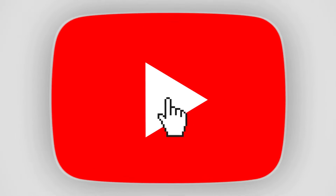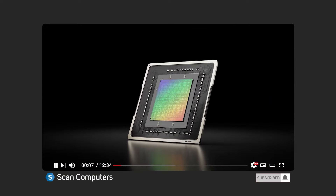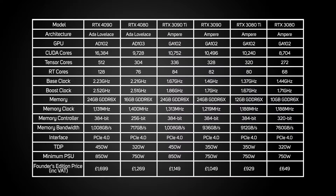For more information on these features, check out our deep dive into the Ada architecture in our 4090 video, linked in the description below. Now let's take a closer look at the 4080, codenamed AD103. It's equipped with 9,728 CUDA cores, 304 Tensor cores, and 76 RT cores, which is 41% fewer than the mighty 4090, but it operates at a very similar frequency, boosting up to 2.51 gigahertz.